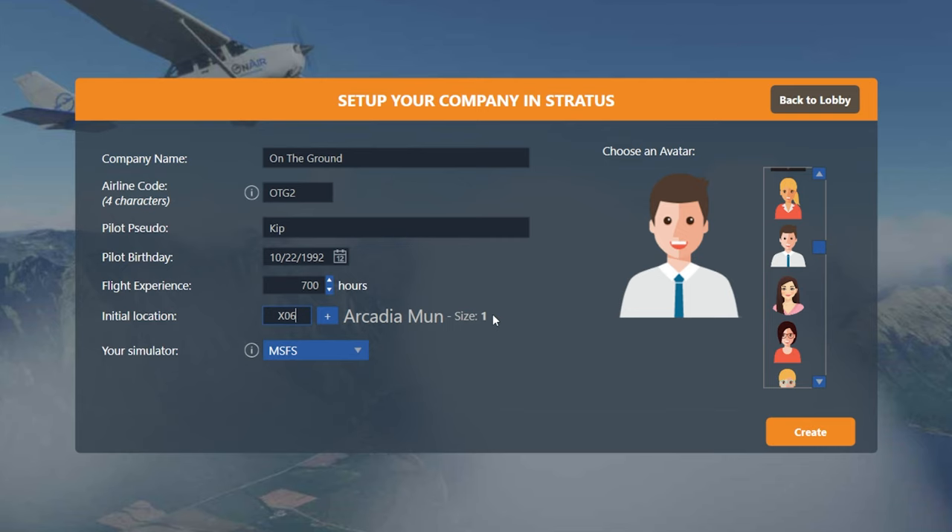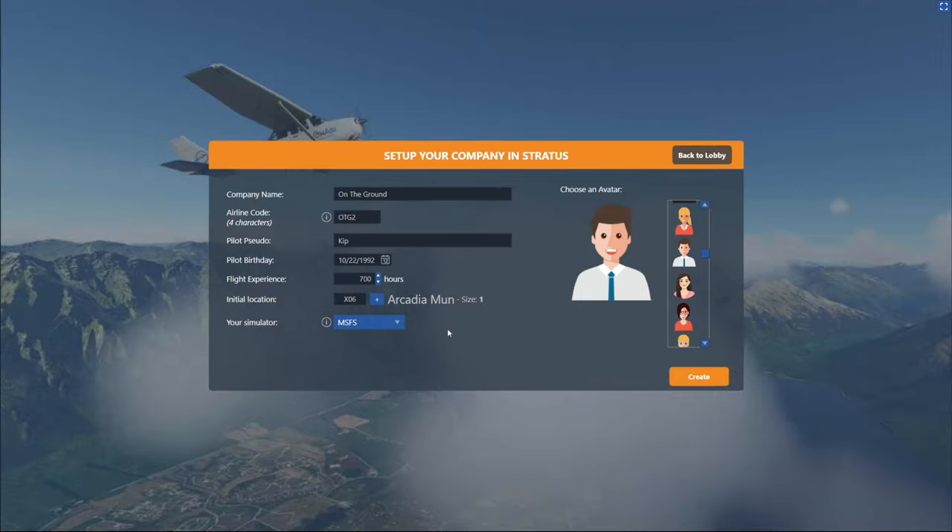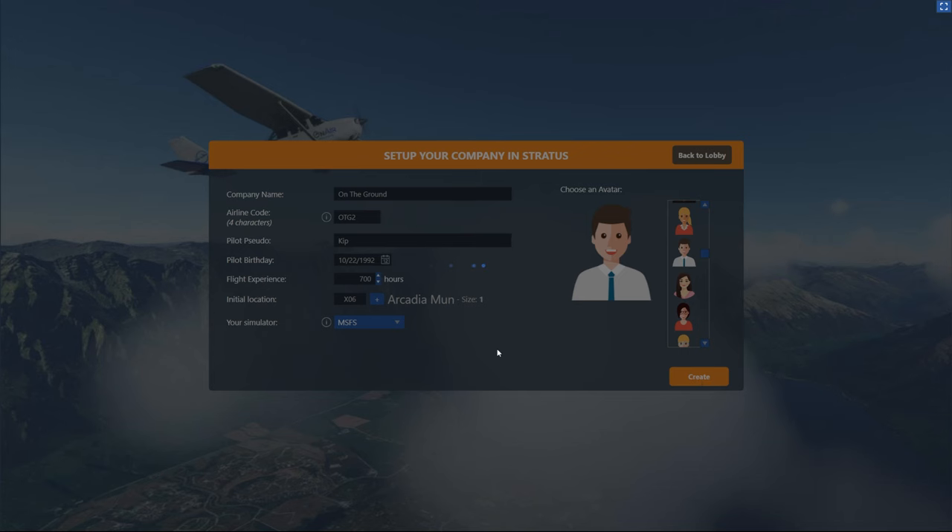And then the last thing we need to pick is what simulator we're using. I'm using Microsoft Flight Simulator, but this is another great thing about OnAir Company. If you use multiple simulators or in the future you might change simulators, you're going to bring your entire profile — your whole career — over with you to your other simulator. It's not tied to the sim and it's not just for one simulator. So now that I'm all good there, I'm just going to hit the create button in the corner and we're going to load into our dashboard.